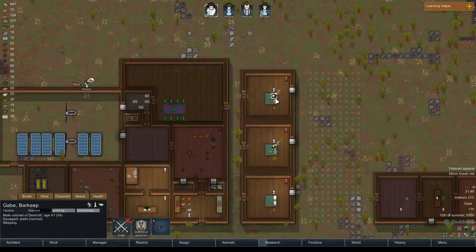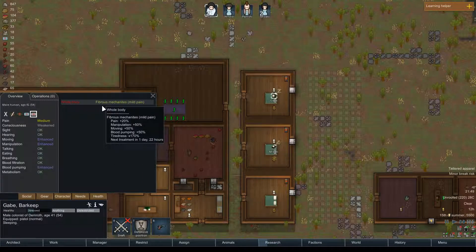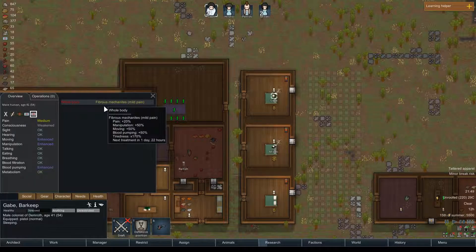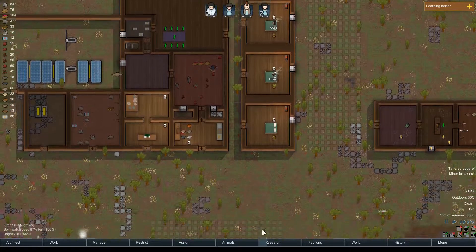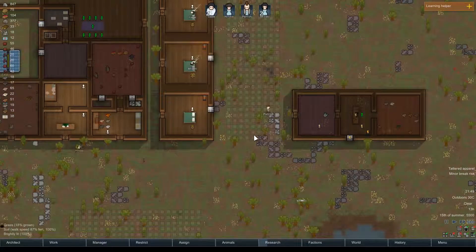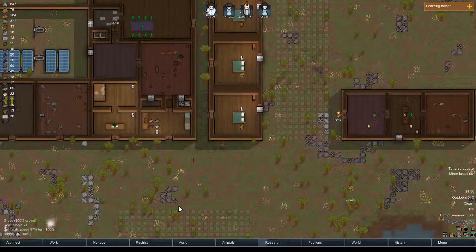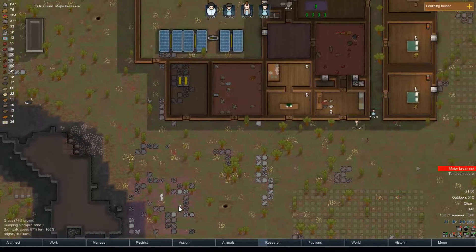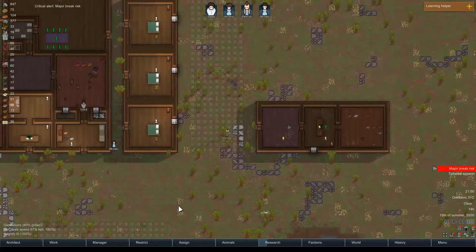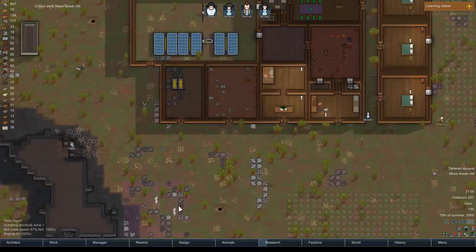He got treatment for his mechonites. I don't know how long it takes to go away, but I assume quite a long time. It makes him a great worker, but it makes him want to burn things. That's why we're not rushing them through any more stuff. Mining is almost done, felling is getting done — that's a good sign.